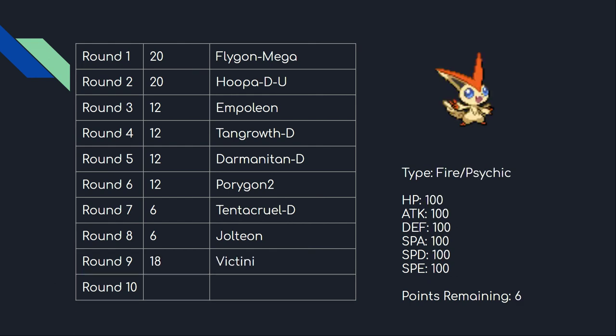Heading into round nine with 24 points left, I wanted one last big heavy hitter — Victini. Hundreds across the board for stats makes it incredibly strong. It's another mon weak to Rocks, which I'd avoided for a while, but Victini offers so much: incredibly high base power moves in V-Create, Bolt Strike, and Blue Flare for special sets. Its ability makes V-Create never miss, and Zen Headbutt hits about 99% accuracy. U-turn makes it a fantastic pivot on Scarf, Band, or Specs.